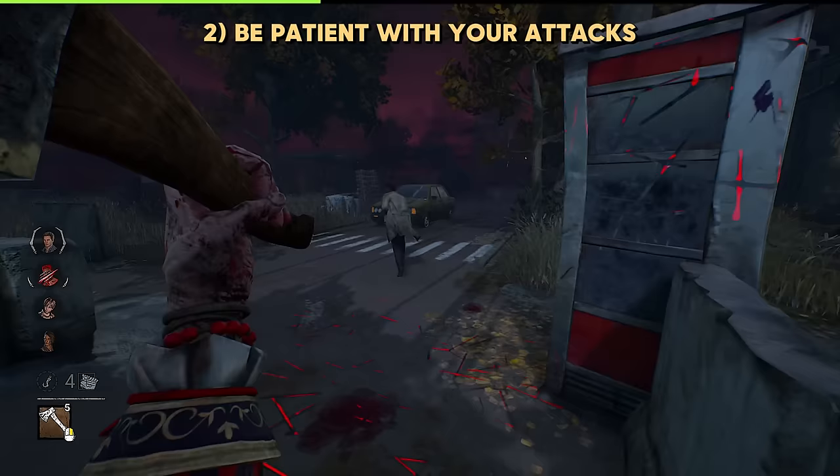Sound is obviously going to be the most important thing that you can utilize as Spirit, but a key thing people often forget is you can hear the breathing of healthy survivors. Whenever you're running around, pay close attention to if you can hear a tiny breath. Most of the time these survivors are not running, so if you just hear a small glimpse, quickly get out of your phase and look around — you can probably catch somebody off guard.